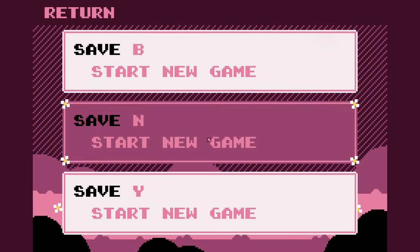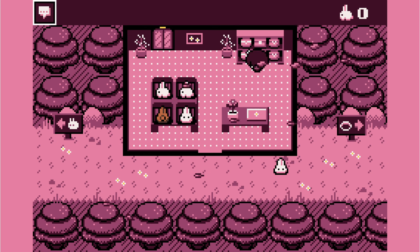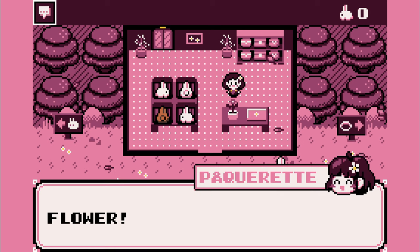Let's jump into Start. Save B, N and Y. Surface Shop. This is me in my shop. So cute. Spacebar to interact with stuff.